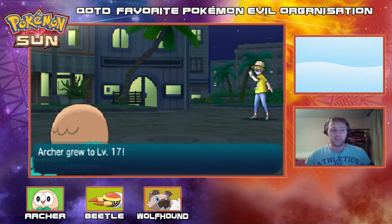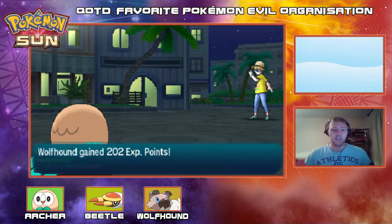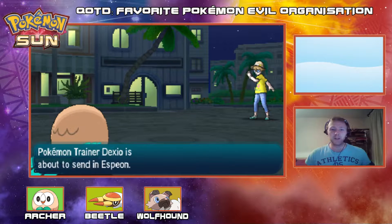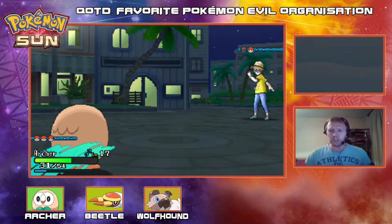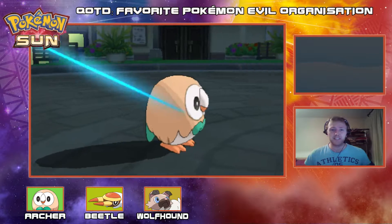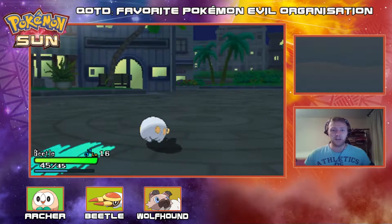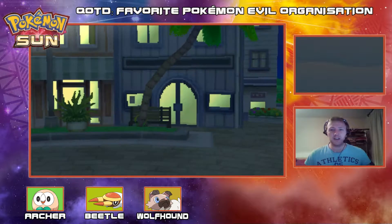At least we're getting a level there, which is nice. Wolfhound gets a bit of experience as well. The next out is Espeon — now I'm switching here. I'm going to go to Beetle, because Beetle can knock this thing out with a Bug Bite and it will be a non-issue. So out comes Beetle, and out comes Espeon.